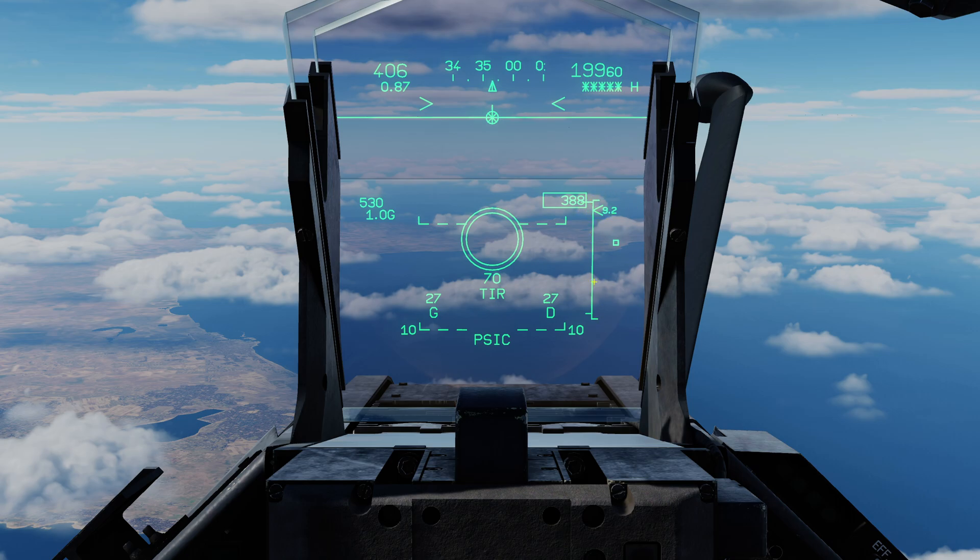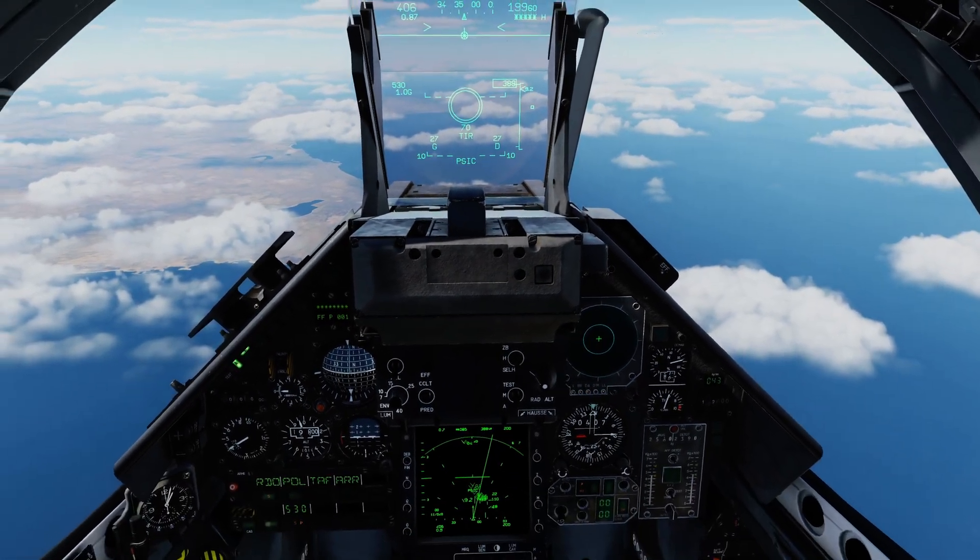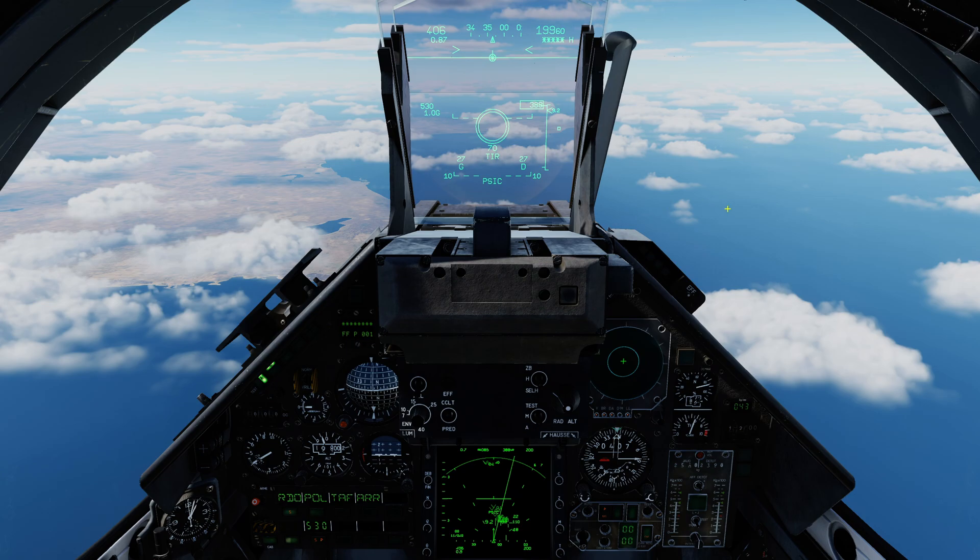We also have the range indication — a kind of DLZ — on the right-hand side, showing current range in nautical miles. On the left-hand side we have ticks for maximum ranges: a long bar for maximum range with maneuvering, and another shorter line for maximum range without target defensive maneuvers. Minimum range is indicated here as well. Tier means that we can fire — that's our shoot cue. PSIC is reminding us that if we pull the trigger now, the radar will automatically switch to single target track to prosecute that target.